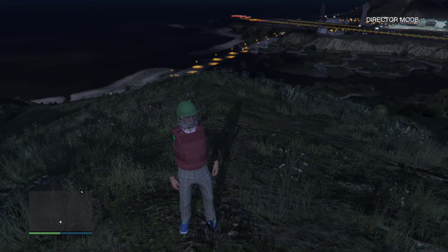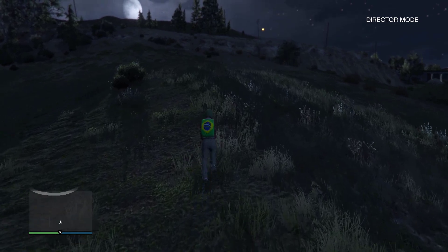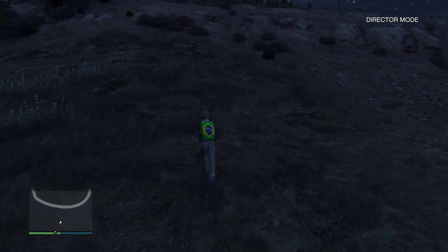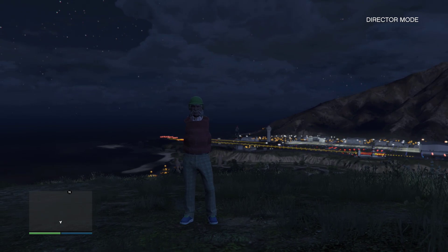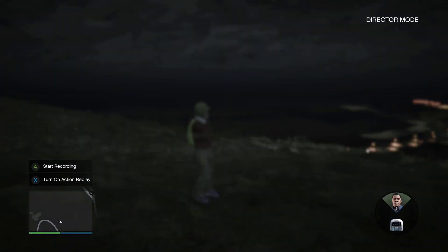Sorry if the video is a bit long, but I tried to explain as much as I can because a lot of people have issues with these outfits. Once you get the green bulletproof helmet, you can merge it to get different helmet colors — I've made videos on how to get other colors on my channel. After walking around 30 to 40 seconds in director mode, make your way to story mode.